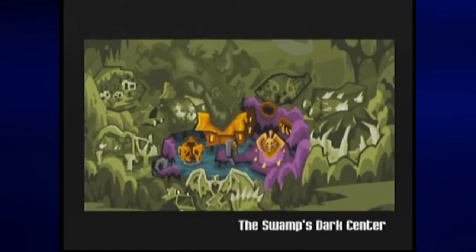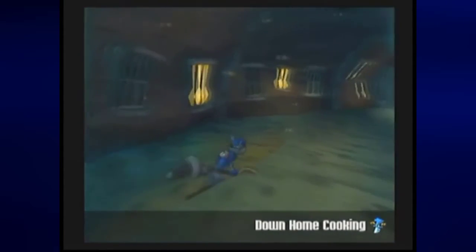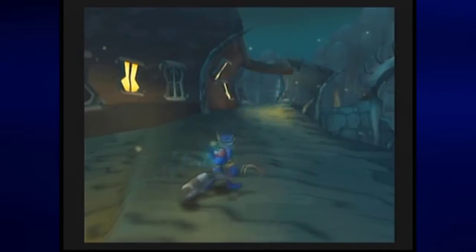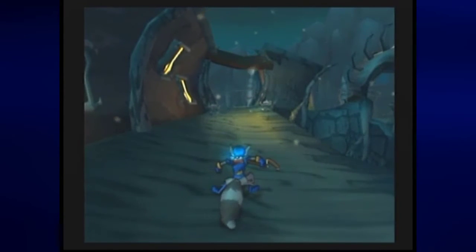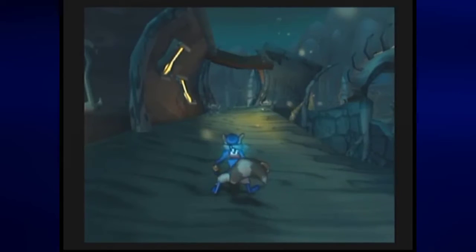And there we are — we now have all seven treasure keys. That is all seven in this area, which means we can now go and face Miss Ruby. But that will have to wait until the next video, so join me next time where we face Miss Ruby for the third part. This is Prince Watercress — take care, stay safe, and thanks for watching.